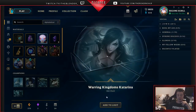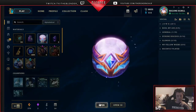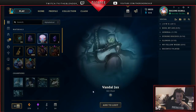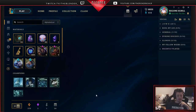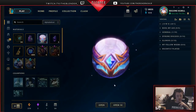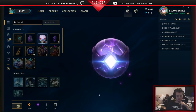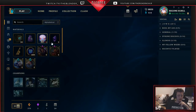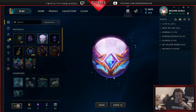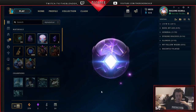Warring Kingdoms Katarina — another basic skin, not too bad. Let's keep opening them up here. Vandal Jax, nice legacy skin, I like it. Not too shabby. Kitty Cat Katarina, pretty good. I like the legacy skins, but I want to get some higher value skin shards if possible.